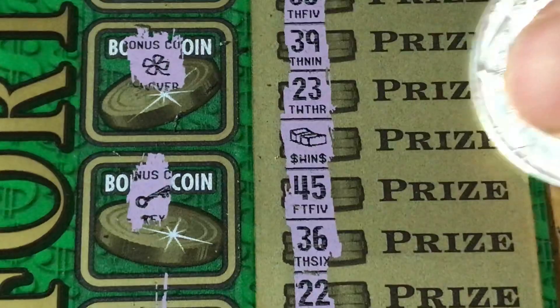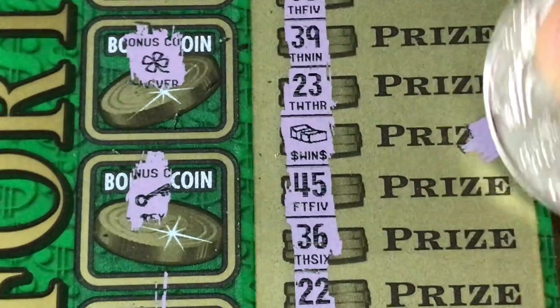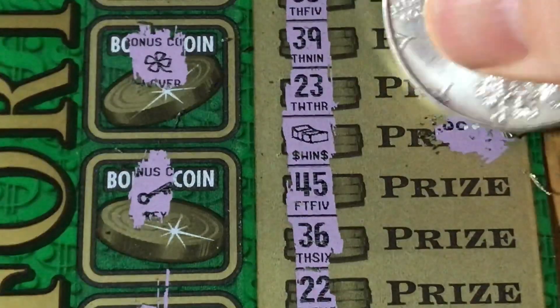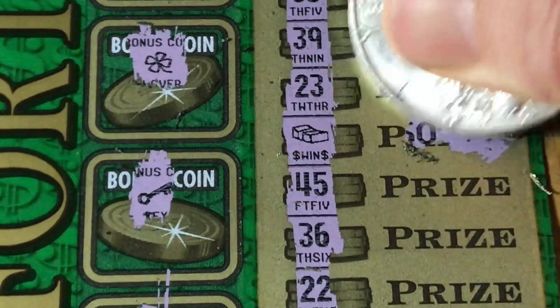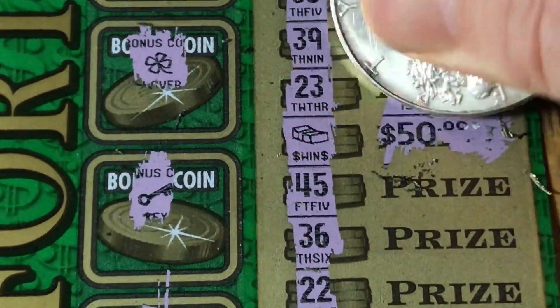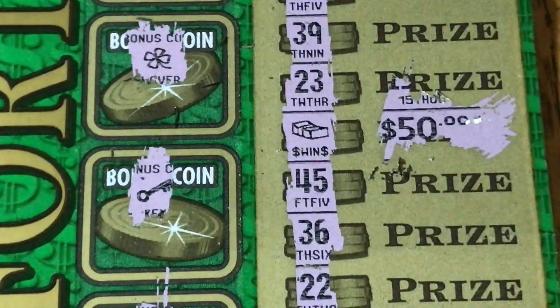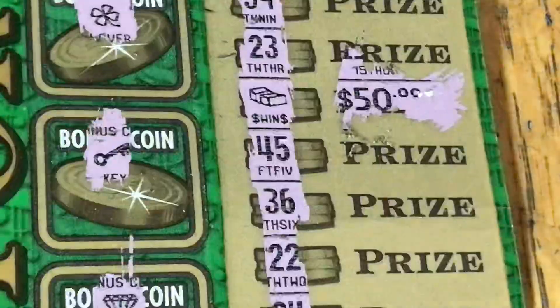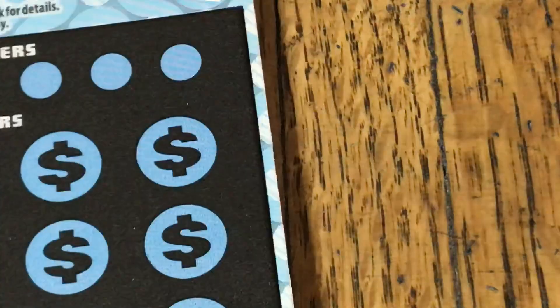Right here is our money stack. Let's see if we can get some numbers on here. And there's little zeros and a big zero — $50! Not a bad start at all. $50 on our first ticket in a $120 batch, almost halfway there. Pretty good start for all this bouncing around.